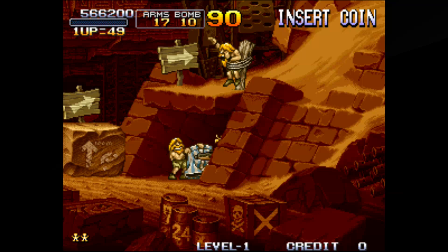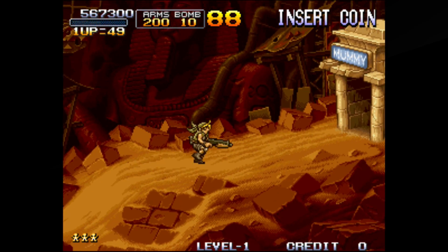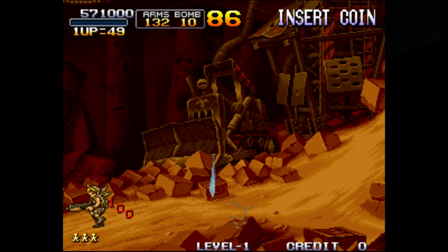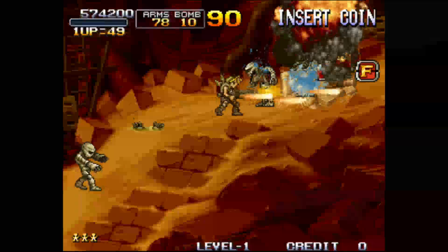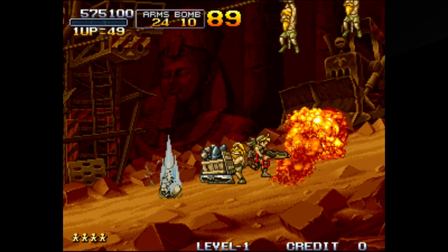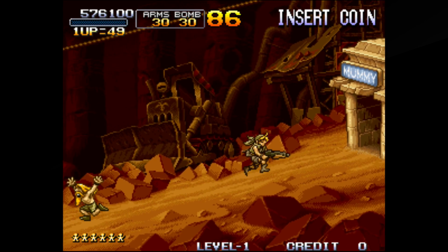Go rescue this guy — make sure you rescue him or you won't get a perfect run. Keep killing these things; they drop gems but only 100 to 200 points each, so do whatever you want. Pick up that flame quickly — it does disappear and it's a very helpful weapon here as it's a one-hit kill. Rescue all these hostages. If you kill the mummies with your knife you get more points, but it's more dangerous.